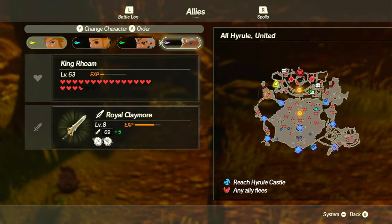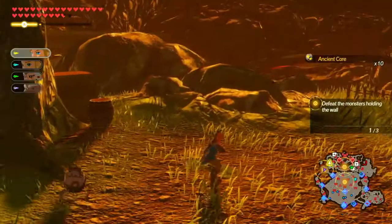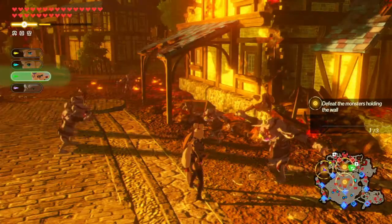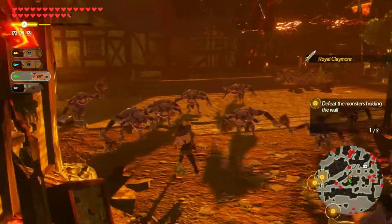Can I actually get into where that last chest up there is, or not? Looks like I can. Okay, cool. Let's send you there then. And Impa. Where is this chest? Right there, okay. Grab that. Royal Claymore.